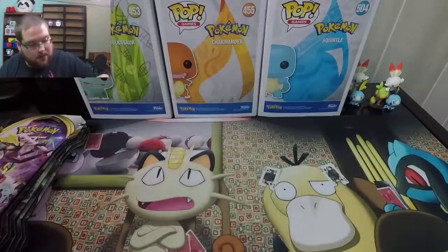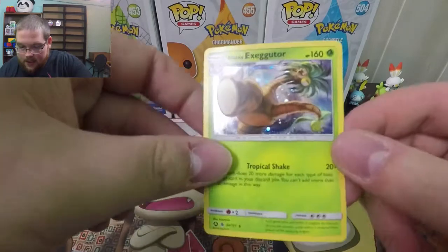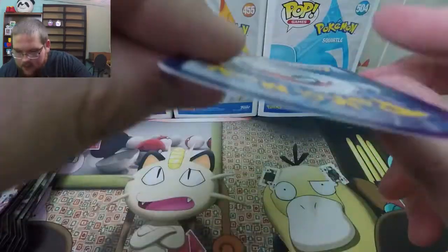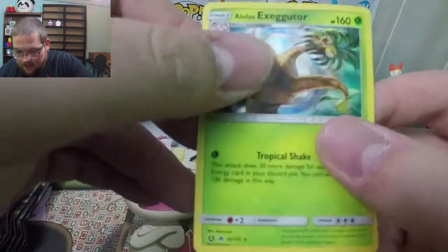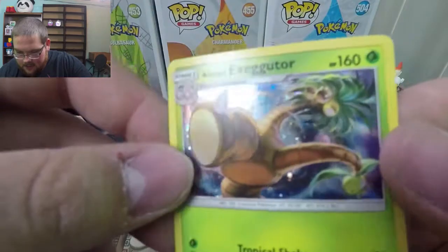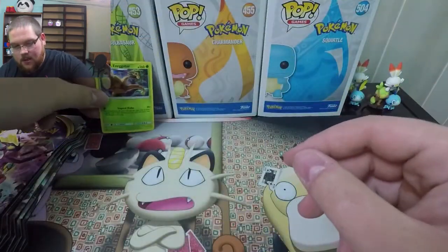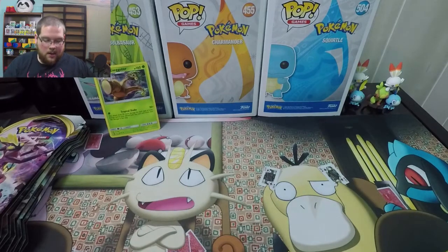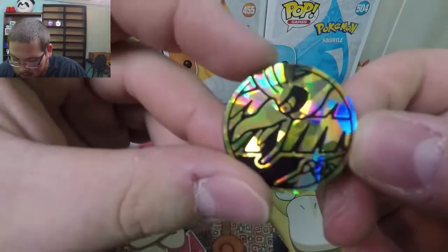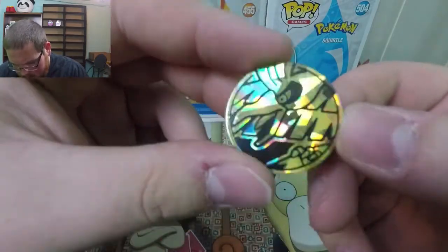There's a spicy code card for the three-pack from Sun and Moon Lost Thunder. It looks like a promo — it says 2A out of 131 — so I think it is a promo card, which is fine. I don't collect Sun and Moon Lost Thunder, but I've been really wanting to go back and visit older sets just to see what they have. I'm not sure what you can really pull from this set.